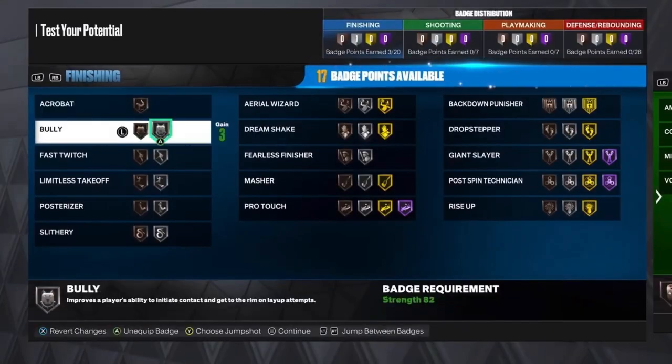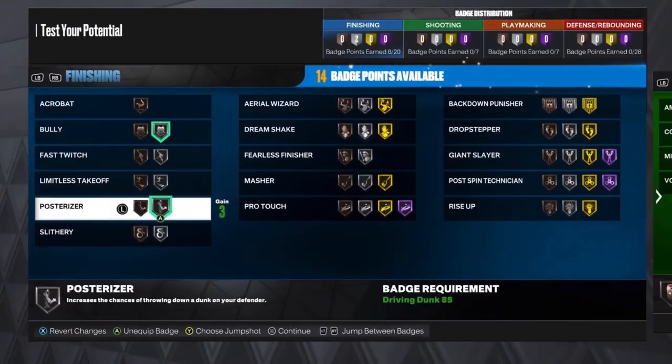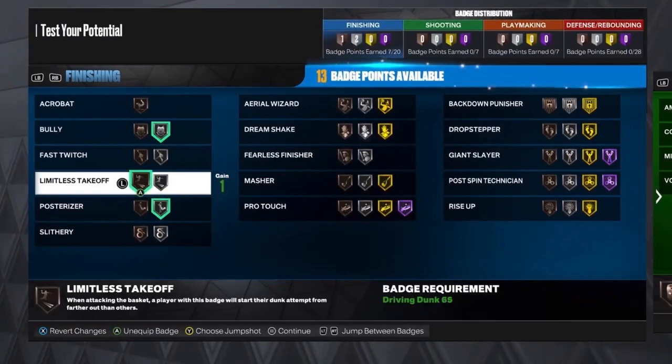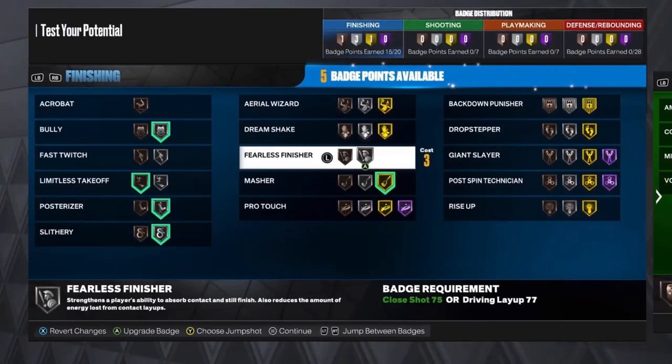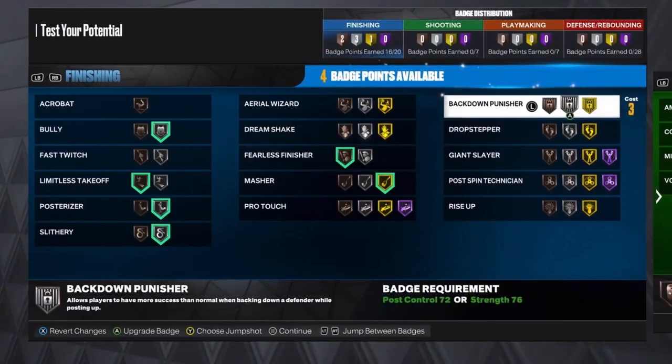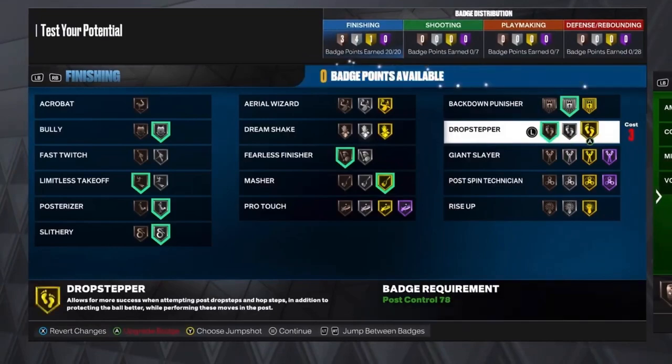So for the finishing badges: you want to put Bully on Silver, Posterizer on Silver, Limitless Takeoff on Bronze, Slithery on Silver. You want to put Masher on Gold, Fearless Finisher on Bronze, Backdown Punisher on Silver, then Drop Stepper on Bronze.